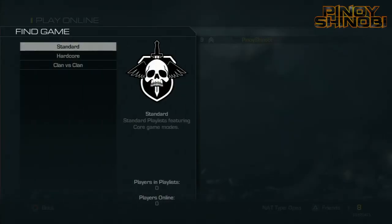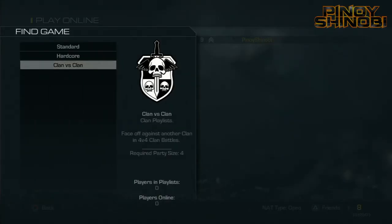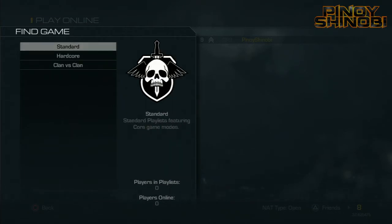So we have Standard, Hardcore, and Clan vs. Clan. Let's start off with Standard. So with Standard, we have obviously Team Deathmatch.